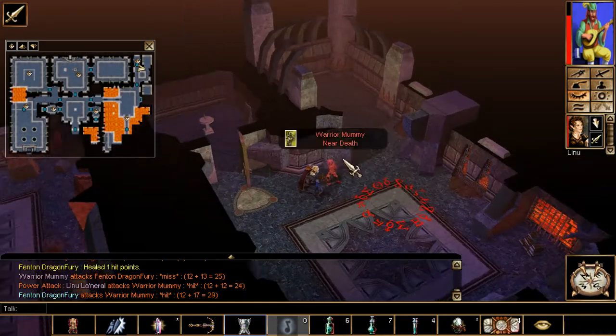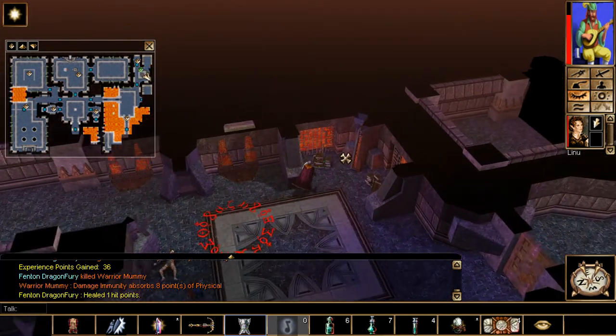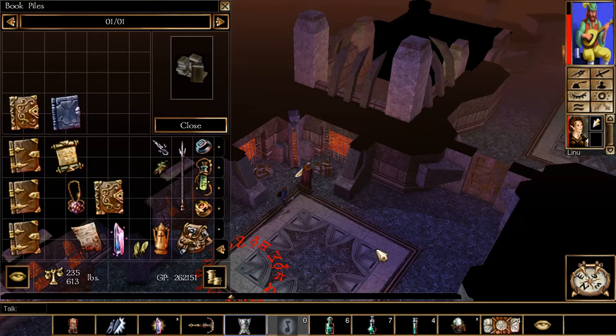For the Tome of the Amulet location, you want to be in the Creator Race Ruins. That's in the Fort Illark area. Just remember it is in the present version. Go ahead and loot the stack of books — it's real simple to get that tome.